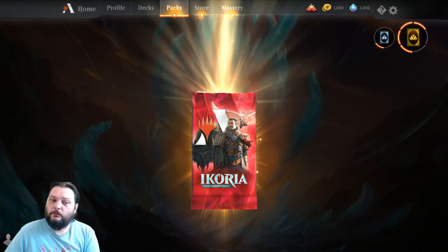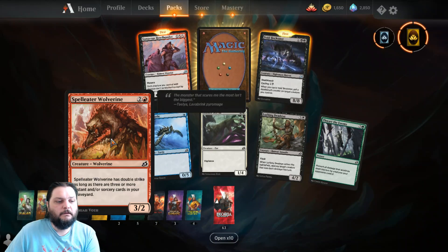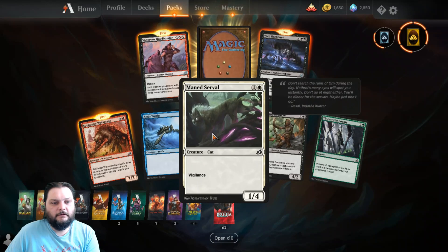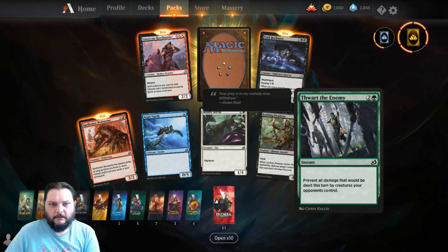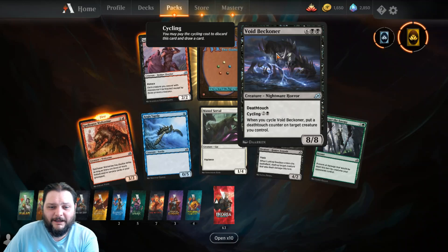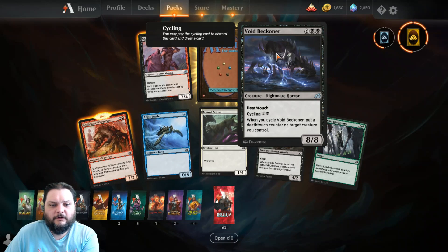Pack number two. We got Spell Eater Wolverine — that's the first one of those I got, that's cool. Aegis Turtle — good mutate target. Main Serval. Lurking Deadeye. Thwart the Enemy. I got a Void Beckoner — six and two black, that's a rough one, an eight-eight Nightmare Horror with Deathtouch, cycling for two and a black. When you cycle it, put a Deathtouch counter on target creature you control.